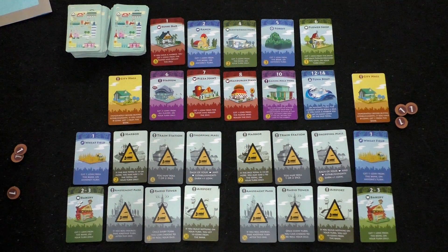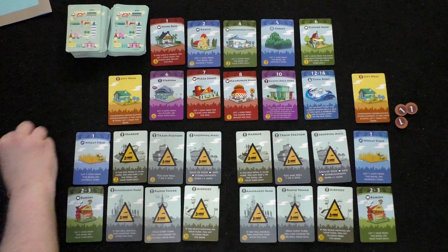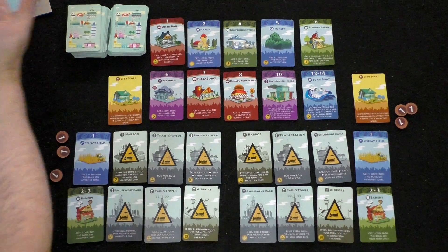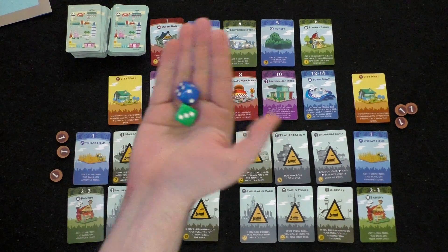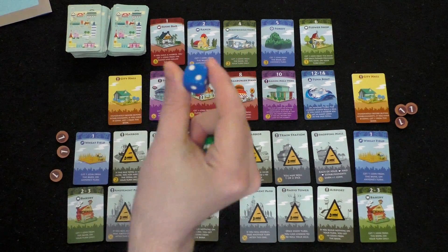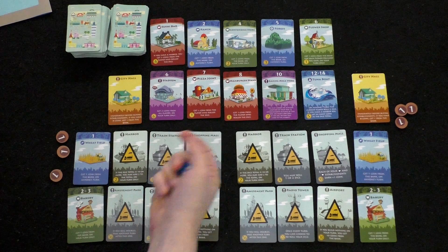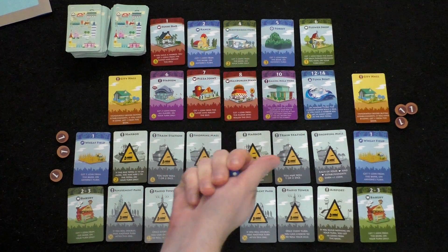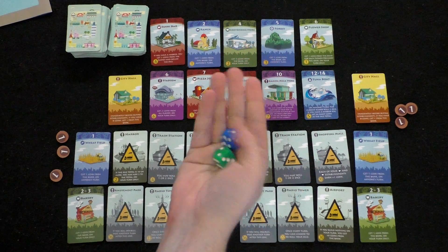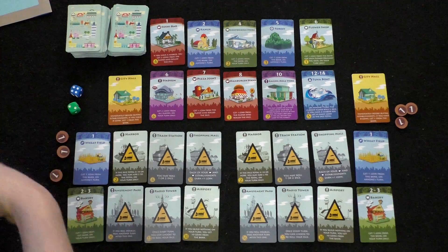The core box holds the money and extra landmarks we're not using. There are different coin denominations and you start the game with three coins. There are also two dice. At the beginning of the game, players may only roll one die, but upon unlocking a particular card they can choose to roll one or two dice. If you roll two, you must add them together and keep the result — you can't pick just one die.